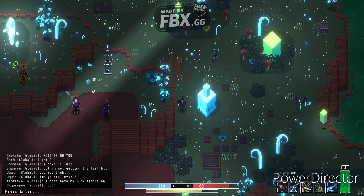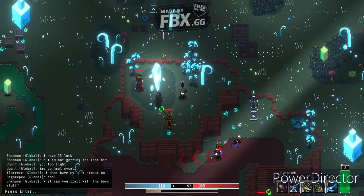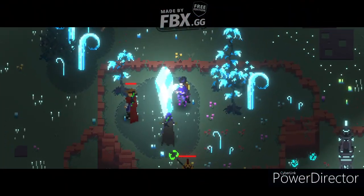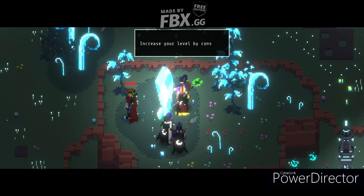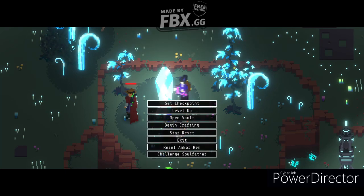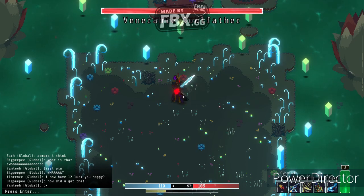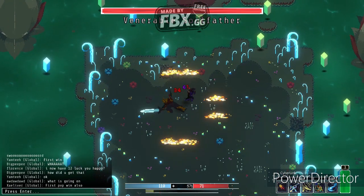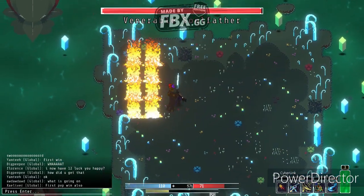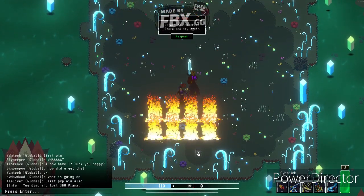I cannot go down this way because of the rocks. It seems enemies can attack you in the safe zone — I got that bat to attack a poor dude, I feel ashamed. I set my checkpoint right here. Still don't have enough prisma. What is 'Challenge Soul Father'? I think it's a main boss to be honest — yeah, that's definitely a main boss encounter. You need to take him out in a party of at least three to ten people. The amount of damage is insane — he murdered me immediately.